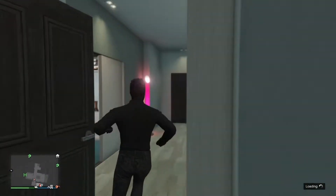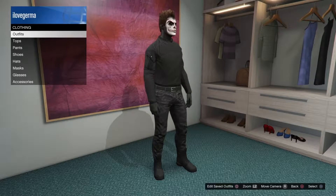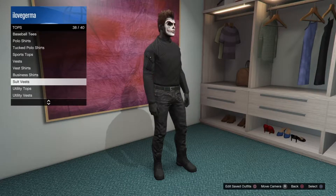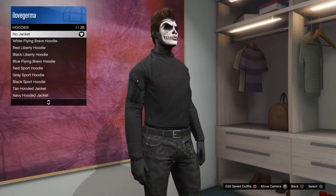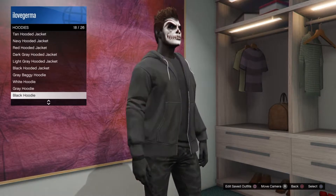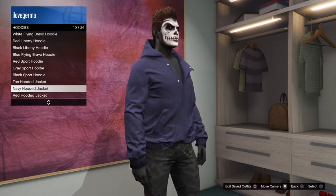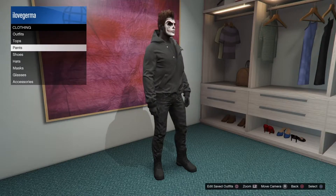First things first, you want to head to your apartment, yacht, or clothing store — whatever. Just go to tops, go down to hoodies, and get one of those hoodies that can actually come over your head, like one from the Hijak or similar. Color doesn't really matter; I'll go for black because it looks good.